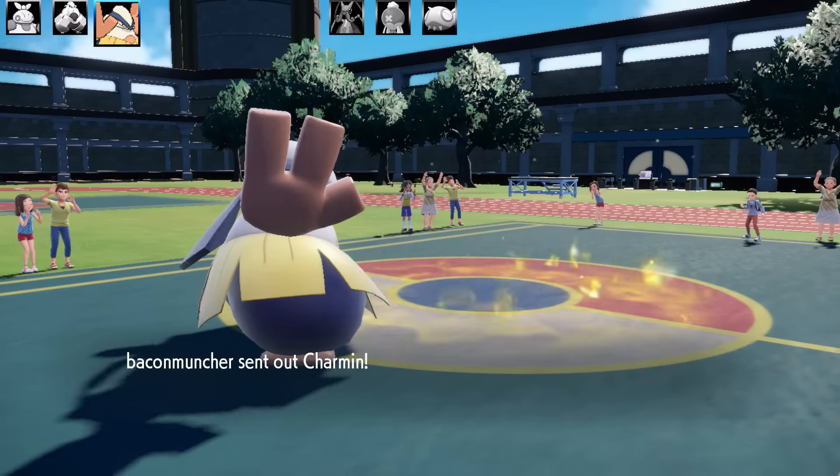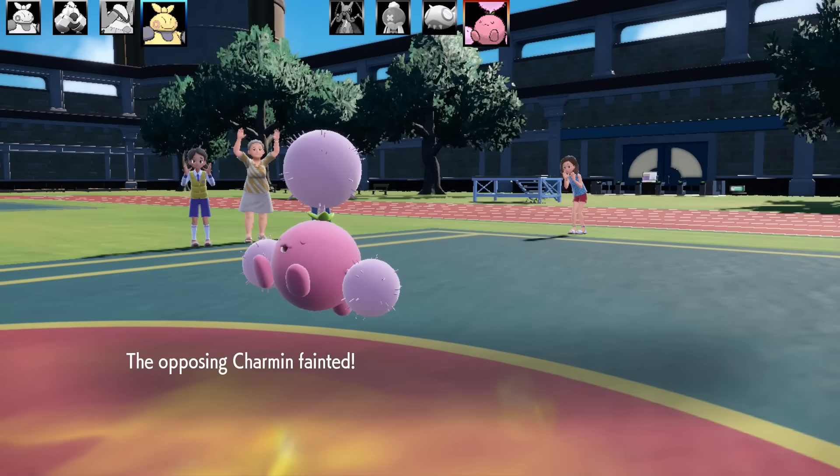Next Pokémon is Jumpluff — not sure if this is a theme team, if anyone recognizes these nicknames let me know. Jumpluff is actually a good counter for this team. Interestingly it has no item, so I suspected Acrobatics — a good Flying move Jumpluff gets — and sure enough it has Acrobatics and KOs Hariyama. A very good counter for my team. I send in Makuhita and go for Counter. Good thing there were no Stealth Rocks and I finally got the Counter set to work.